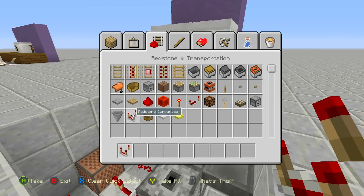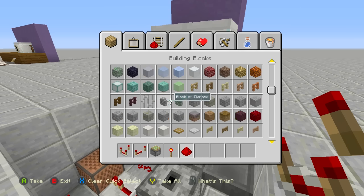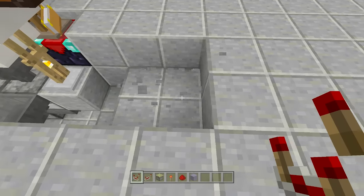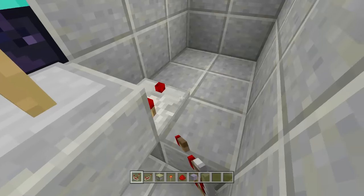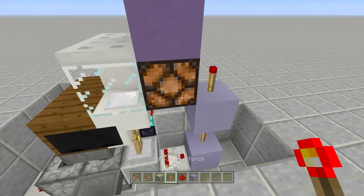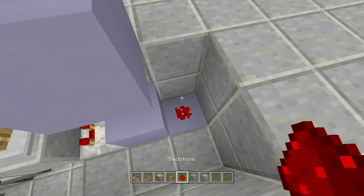Now let's set up the light. We'll need more comparators, repeaters, a sticky piston, redstone torches, redstone, and some blocks. Come to the back where the armor stands are — dig out the area slightly. Coming out of the block the armor stand is on, place a redstone comparator, then a block in front of it with a redstone torch on top, a block on top of that torch, and another redstone torch on top — that will turn on the lamp.